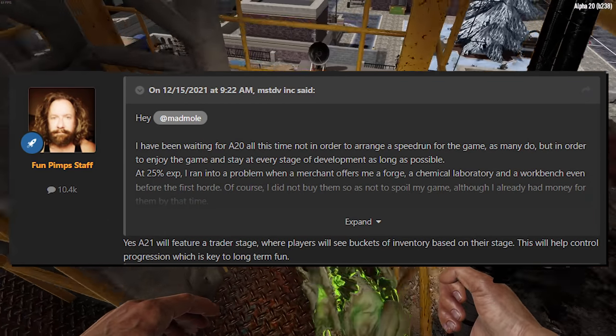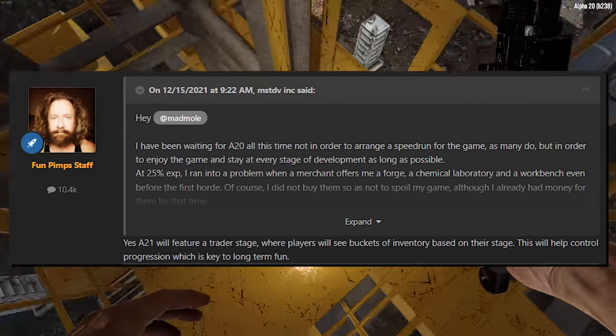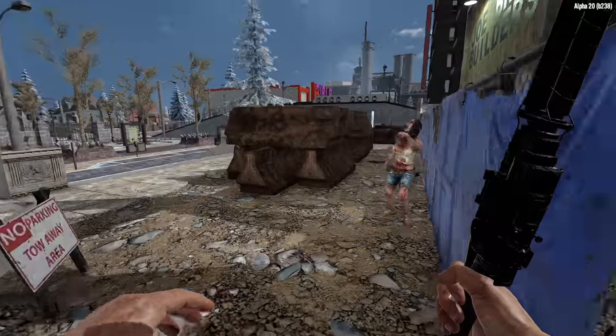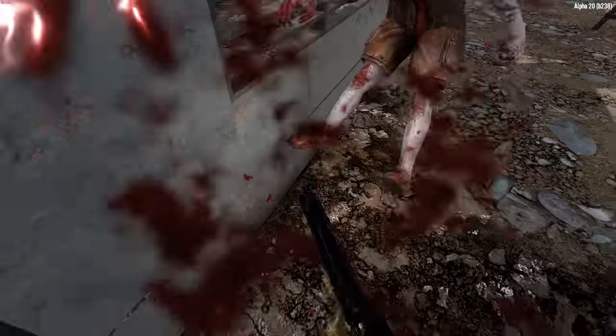Traders in Alpha 21 will have a scaled inventory based on your game stage. This is intended to essentially limit your access to late-game items early on and prevent you from accessing end-game items via the secret stash by simply leveling up in one perk — Better Barter.